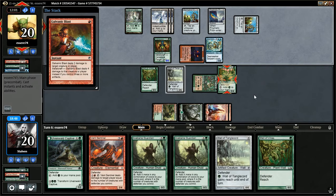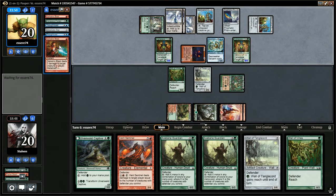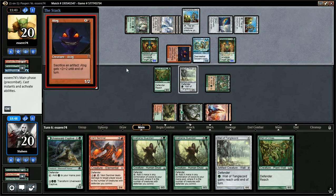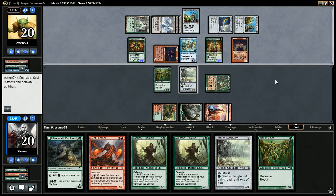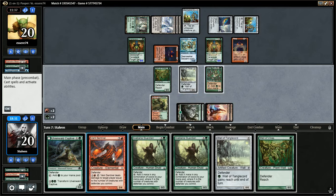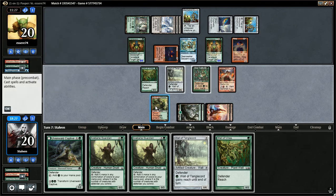Freaking Galvanic Blasts — my Battlement. Well, at least that clears the way for our Vent Sentinel. Another Forger. So that's two Galvanic Blasts out of his hand. I don't think he even knows we play Vent Sentinel — he probably doesn't even know it exists. Natog. Goes to combat. Doesn't attack — I find that very strange.